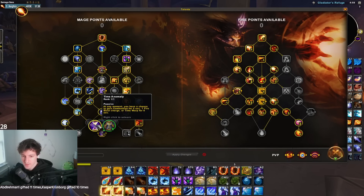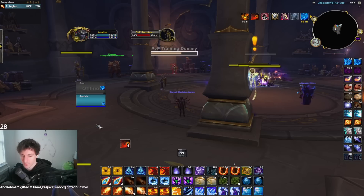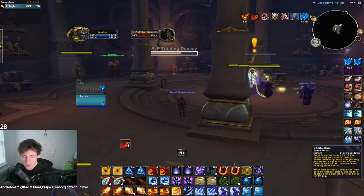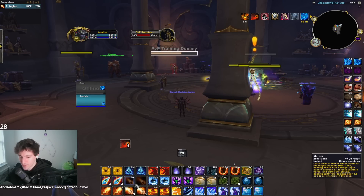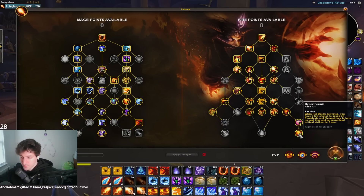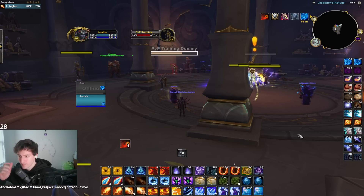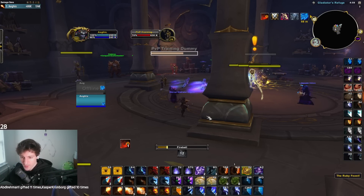You'll also see random procs throughout the game. The Combustion proc is from Time Anomaly — at any moment you have a chance to gain Combustion, which guarantees every spell crits. So when you pop Combustion, every Pyro and every Fireball is going to crit. The other proc is Hyperthermia: whenever a Hot Streak activates, you have a low chance to cause all Pyros to have no cast time and be guaranteed crits — basically Combustion as well.